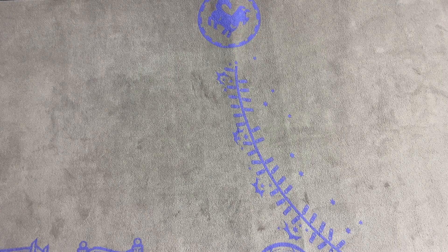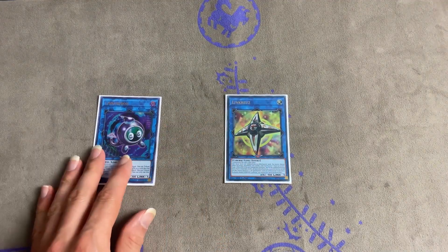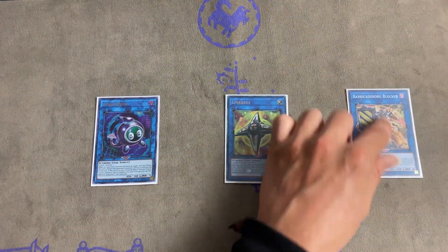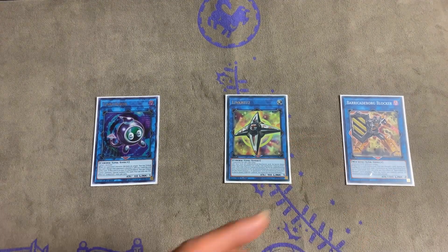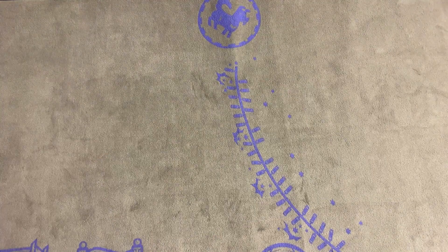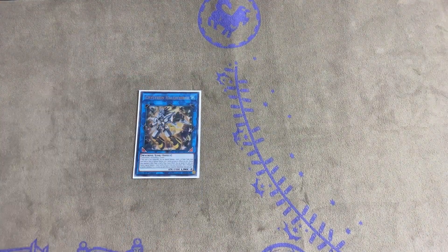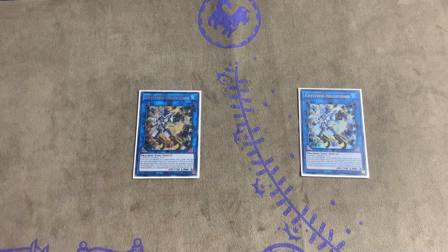Alright, now we are onto our extra deck. Of course, one Link Kriboh, one LinkRoss, and one Barricade Board Blocker — these cards are very essential for the main combo. Link Kriboh gives you all the combos, Link Ross enables them, and Barricade Board Blocker can get your spell card back. Then we got two Holly Fiber Axe — hopefully it gets banned, but as of right now we run it at two because it's so good and necessary.